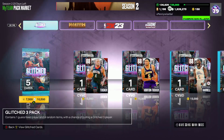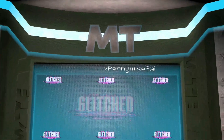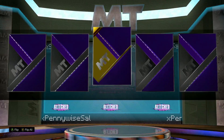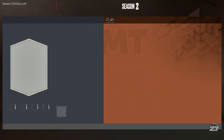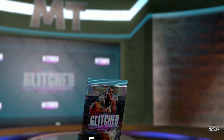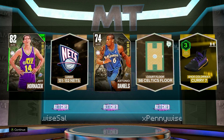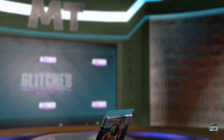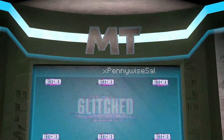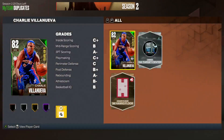THT doesn't really look to be the best, and Montrezl Harrell doesn't really look to be the best either, unless he's glitched three-point shooting — then he might not actually be that bad of a center. We've ripped over 100,000 MT and still haven't seen one single shake. These Tuesday pack odds are absolutely terrible. Let me know in the comment section what you guys pull — if you get a Pink Diamond or a Diamond from the set. If you guys are opening these packs, I obviously wouldn't recommend it.